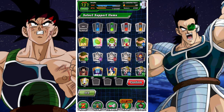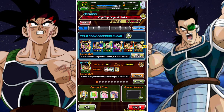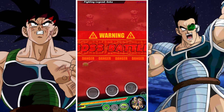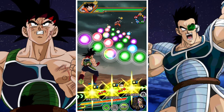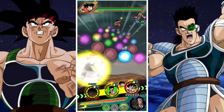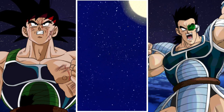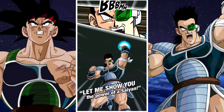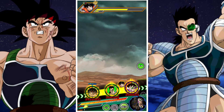G'day and welcome back to another DBZ Dokkan Battle video. In this video we are going to be taking a look at another free-to-play challenge — completing the low-class warriors event, the fighting legend Goku event, completely free to play without any summonable units or world tournament units. World tournament units are technically free to play, but if you're a new player starting this week, it's literally impossible to use them, so I like to rule those out.